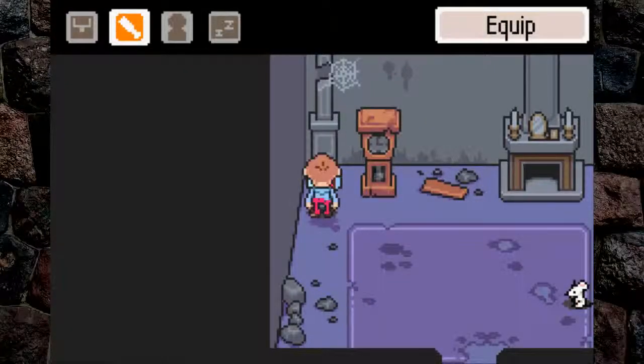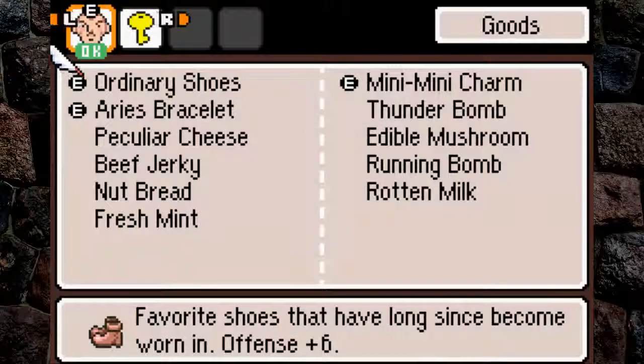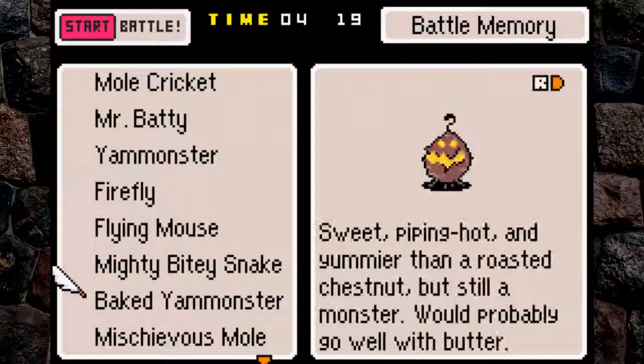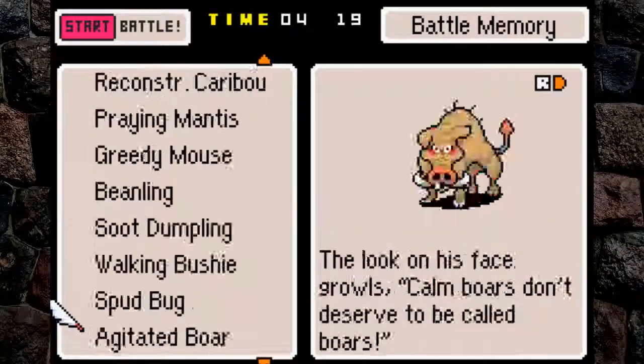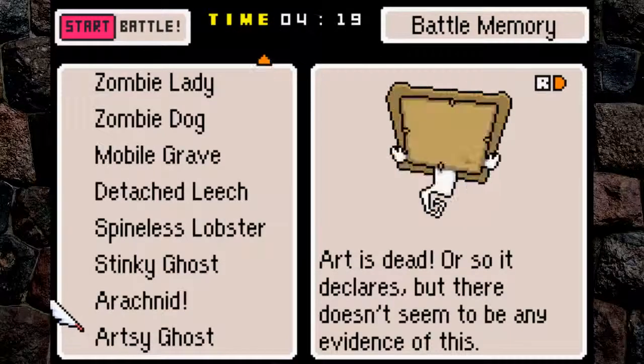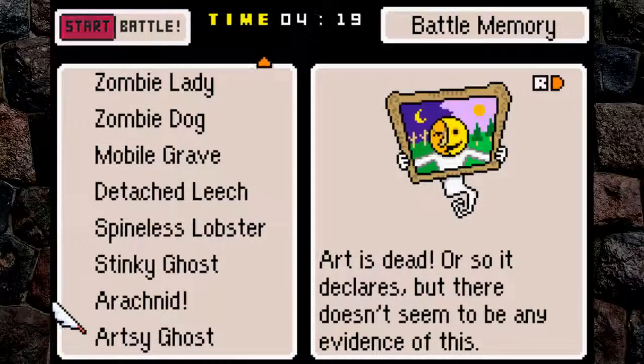We should get the front-and-back sprite for that enemy. So go into Battle Memory. We got the front-and-back sprite for the Artsy Ghost. Art is dead, or so it declares, but there doesn't seem to be any evidence of this.